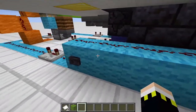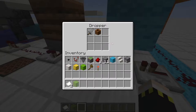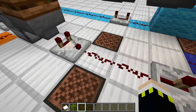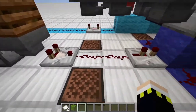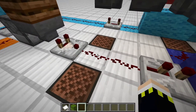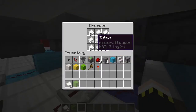We have our input lines shown in light blue. A light blue block is retracted by a piston, blocking a repeater and sending a signal to this dropper. In this dropper we have a non-stackable item - a stone sword - and a stackable item - a composter. A stackable item produces a redstone signal of 1 when transferred to the hopper, while a non-stackable item transferred into the hopper will produce signal strength 2 or even 3. It's a binary system: 1 is the stackable item and 2 is the non-stackable item.